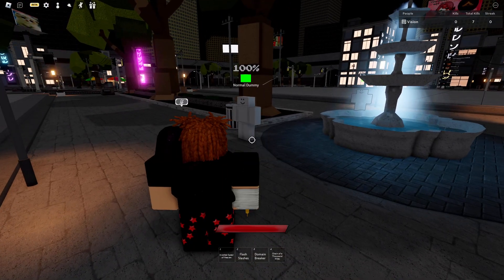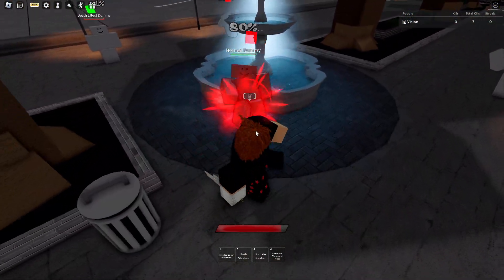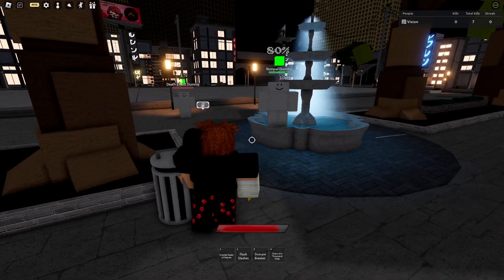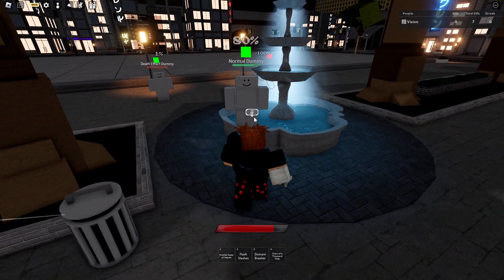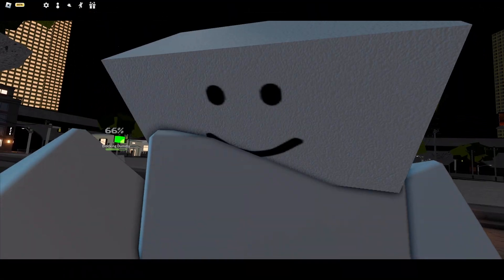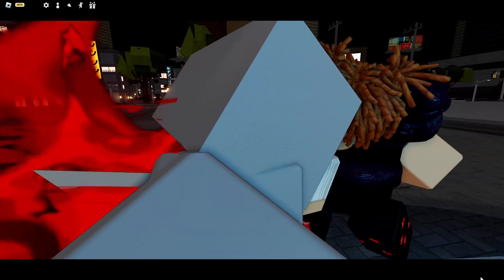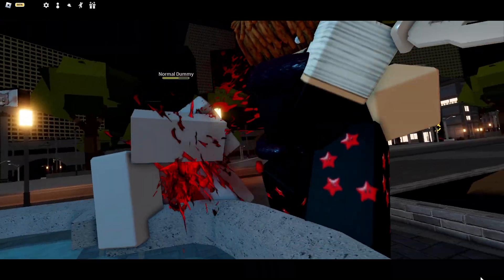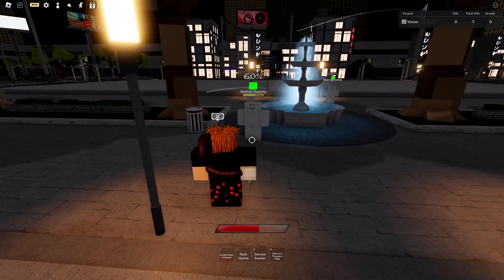As you can see we have four moves now in the awakening. The M1s seem to be like a dagger of some sort. First ability: inverted spear of heaven — oh, we got a cutscene, that's clean. There we go, just like that.